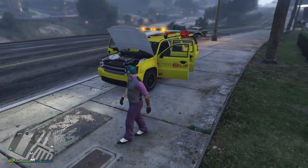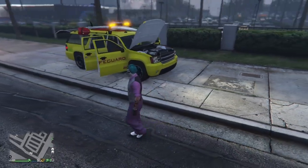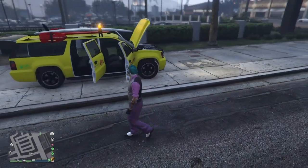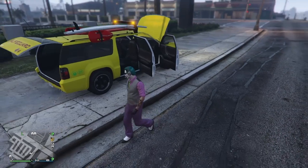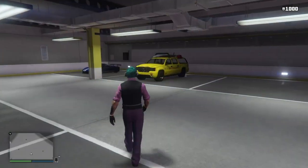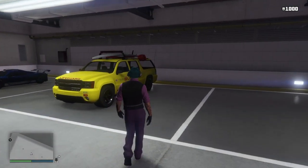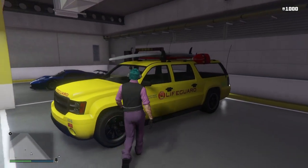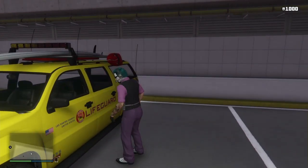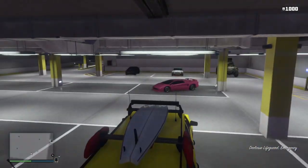Hello everybody, my name is Street Reaper, thanks for tuning in to the channel. In this video I'm going to be showing you the Declasse Lifeguard Emergency Vehicle — I believe it's the only emergency vehicle that can be added as a personal vehicle and parked in just any garage. I'll be showing where to spawn these in, what you can modify on them in the Los Santos Customs shops, and what you can do with it in free roam sessions.